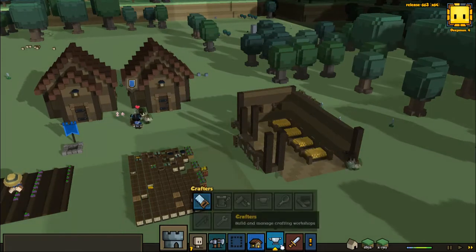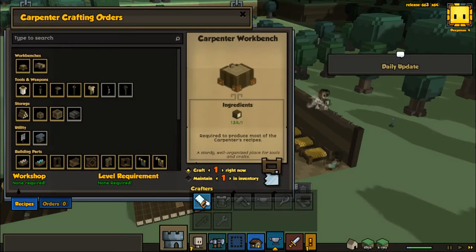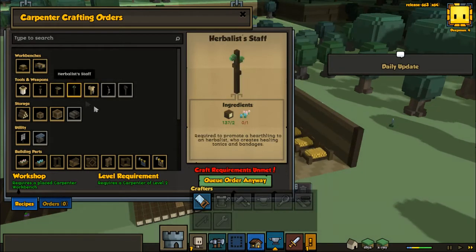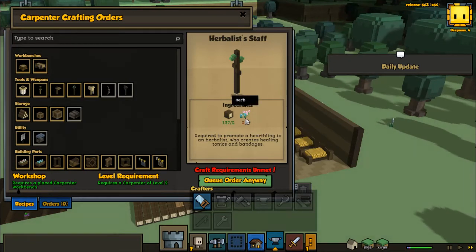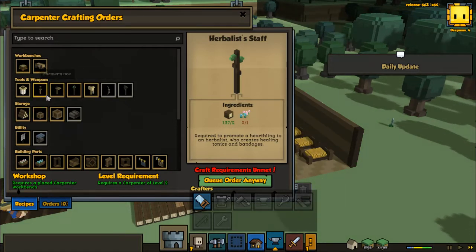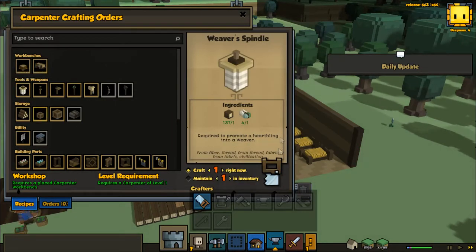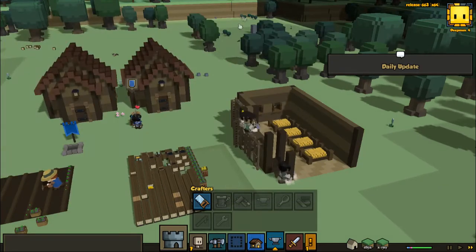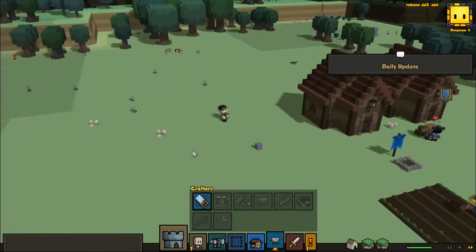What I wanted to do was see if I can make more roles. I know that the carpenter is necessary for a lot of stuff. We probably need an herbalist. We need herbs though — we need herbs to make an herbalist thing. So there's gonna be some trouble. We have a weaver spindle, so we should make this before winter. Actually, that's smart. Are there herbs around the area?